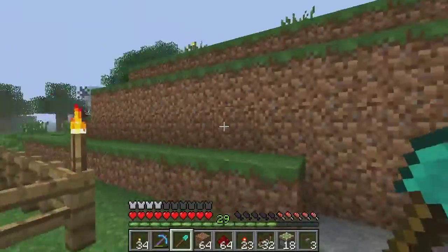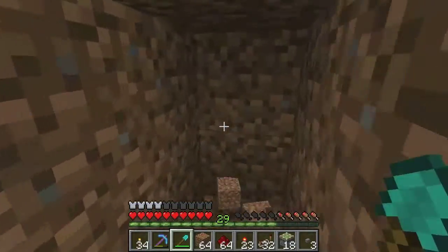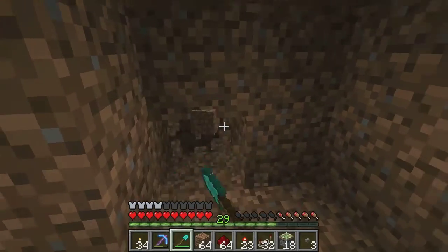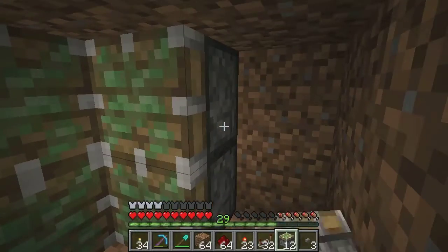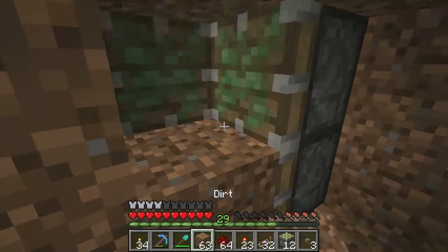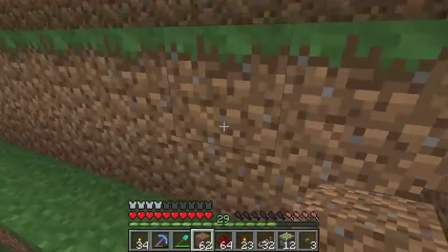First things first, you want to pick out a place where you want to build it. I'll be building mine here. What you want to do is create your basic 2x1 piston door first. So we'll dig a little hole, put the 4 pistons and the 2 pistons which will be pushed this way, and then extend outwards with whatever block you want covering your entrance. And now that's done.